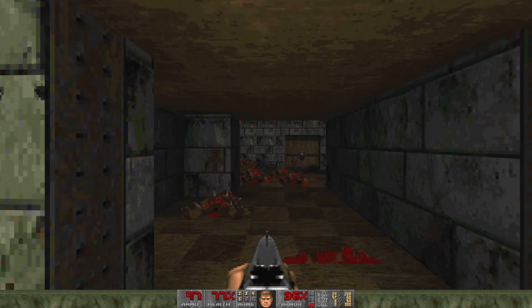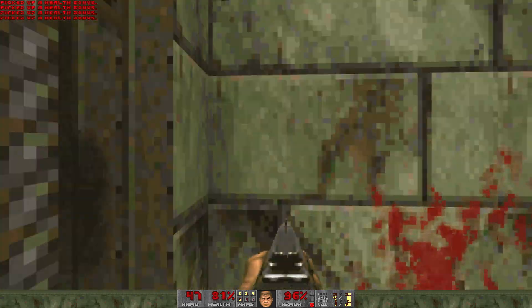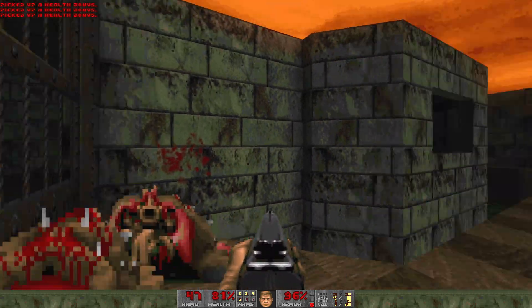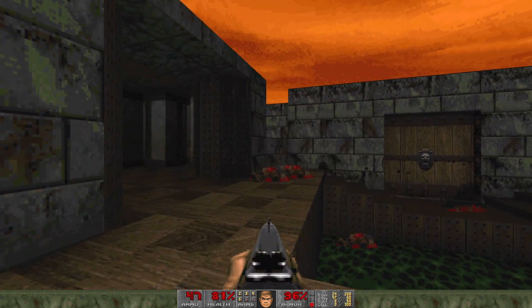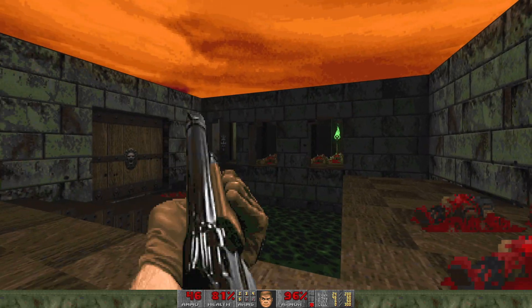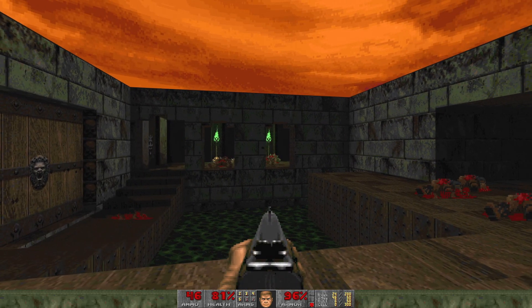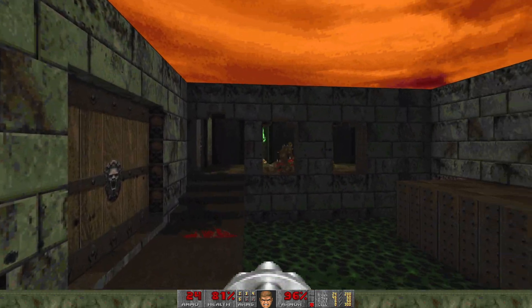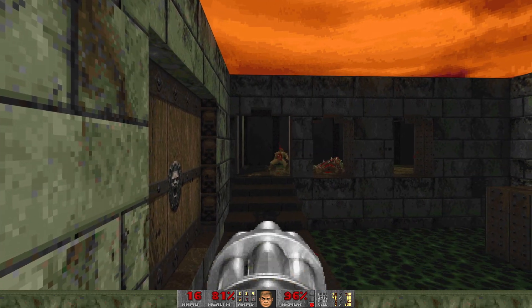We're going to go back to the starting room via this lift. Make sure you pick up these items — sometimes I forget them and don't wind up getting 100% items and have to redo the whole map. When you come back over here, make sure you get all the stragglers you can find.